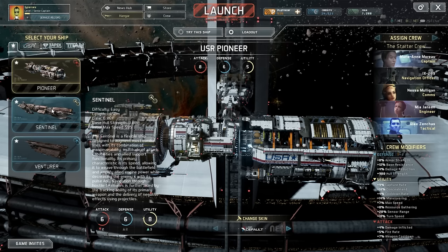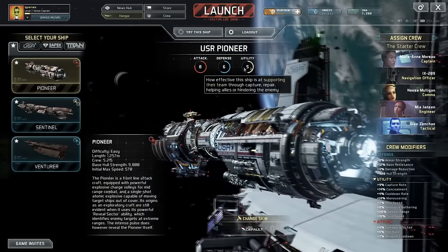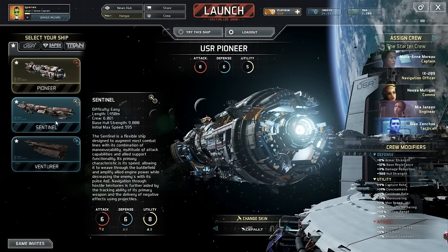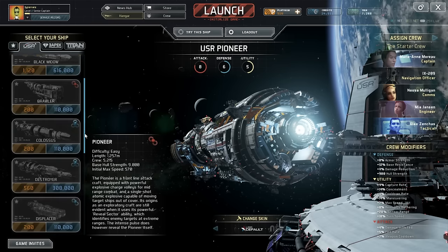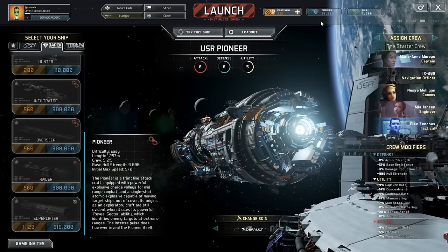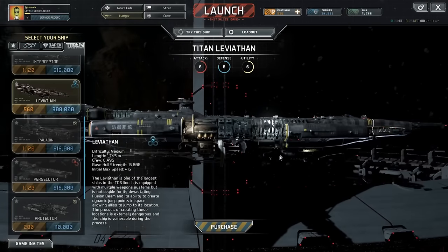We get three basic kinds of ships once you finish the tutorial and start out: Pioneer, Central, and Venturer. They have attack, defense, and utility. There are expanded stats you can look at — base hull strength, max speed, and stuff like that — and they each have special weapons. There is a variety of other ships you can get with credits and experience. I've got a little bit of credits, but not enough to get another ship right now. You can see quite a selection of different types of ships, and they're beautiful.